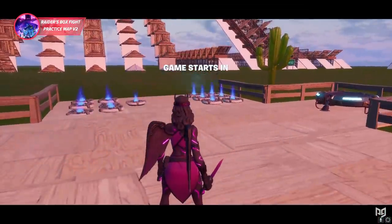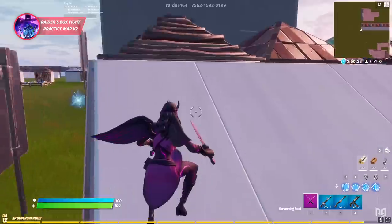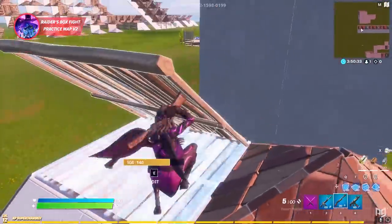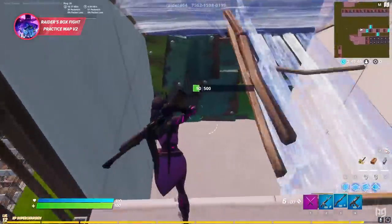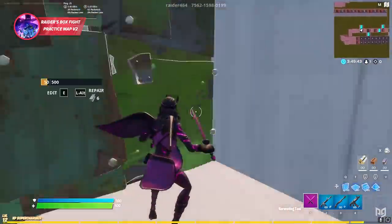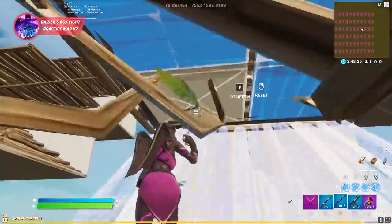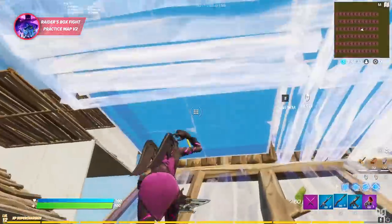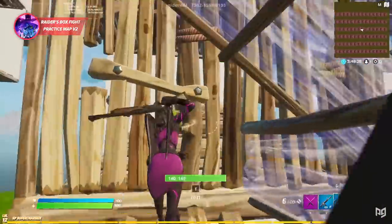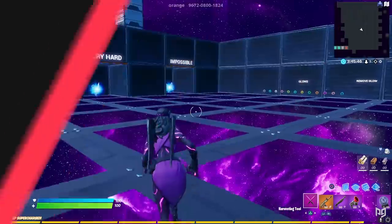The second map we recommend warming up with is made by the editing legend himself, Raider464. This map has it all — aim, edits, peaks, box fights, pretty much everything. What we recommend doing is heading through a few different stations to target your weaknesses in game. This map is amazing for repetition and really lets you drill down specific skills with so many awesome and unique drills that you could try out.